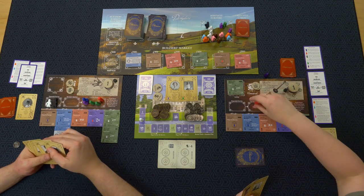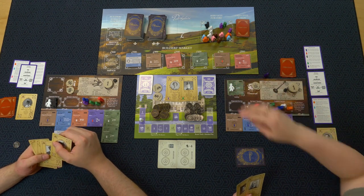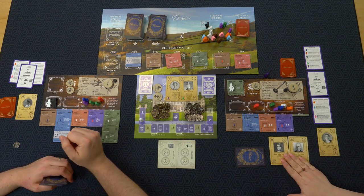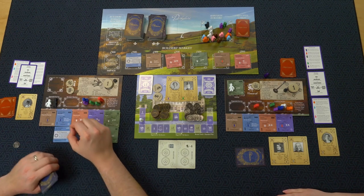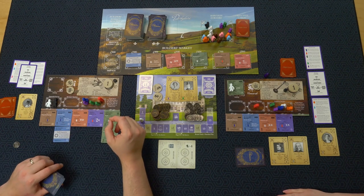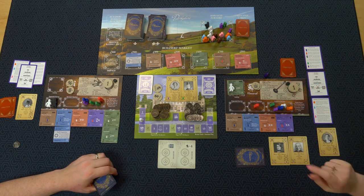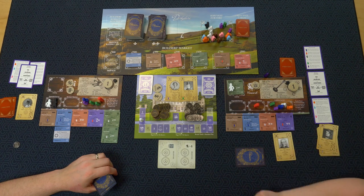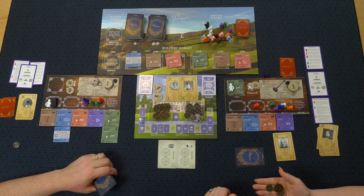Round two. I'm also going to play my bowling green. I refresh my servants and stick my footmen on here. I need two gentry — these are family so I don't have to place any other servants on them.